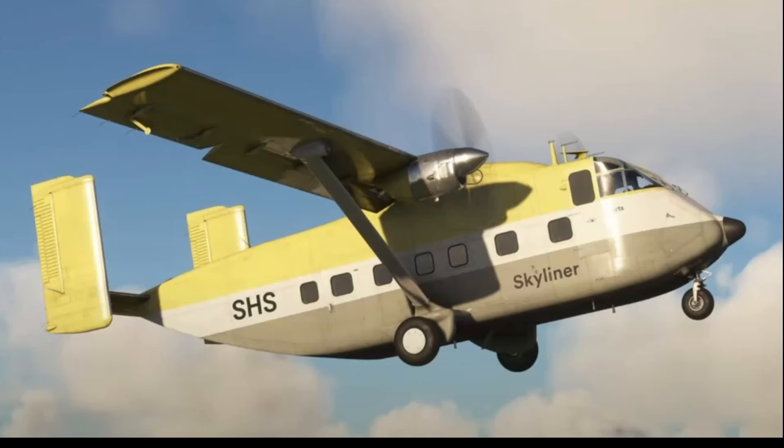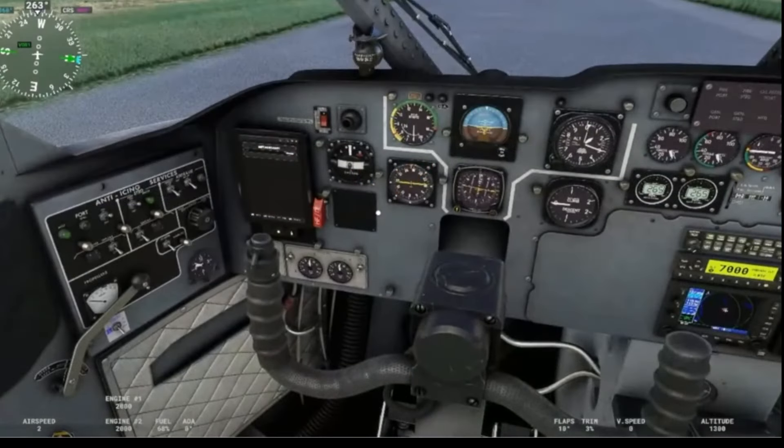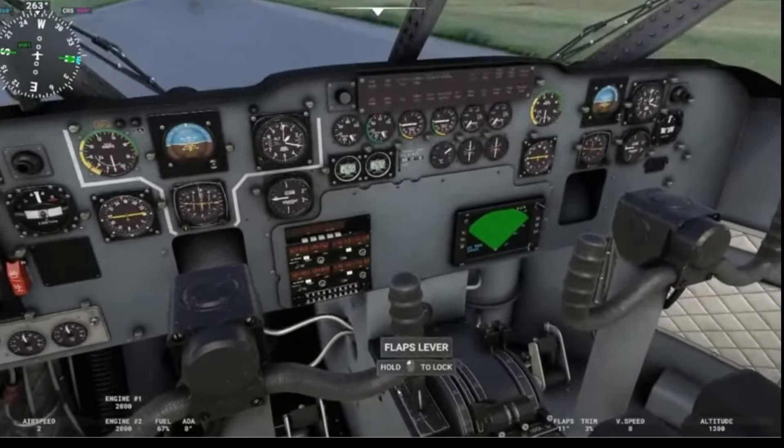The next surprise is Local Legend number 16 — the Short SC-7 Skyvan, also known as the flying shoe box — which will also be released on the 28th of May and is being developed by EniBuilds. Besides the main picture there are some other screenshots showing different liveries, including the interior of the aircraft — the cockpit — where you can see several instruments already. These are still work-in-progress pictures, so I'm looking forward to this nice local legend.